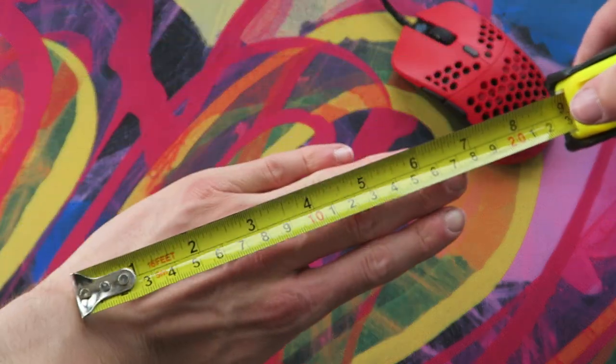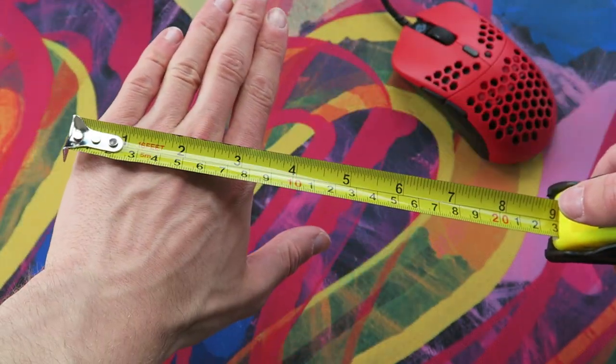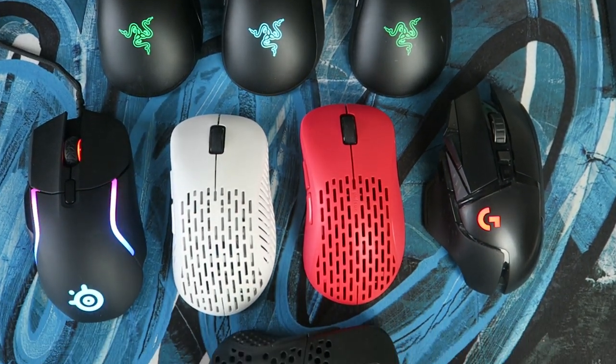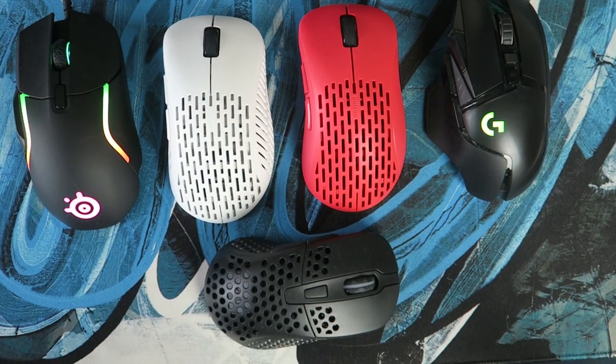I'm not here to tell you that you're wrong, but I think it's worth considering when you're getting your next mouse — how big are your hands? My hands are about 17cm by 8.5cm, and I'd need noticeably bigger hands before some of these bigger ergonomic mice would actually be ideal for me. The key message to take away from this video is: comfortable doesn't necessarily mean you'll play well.